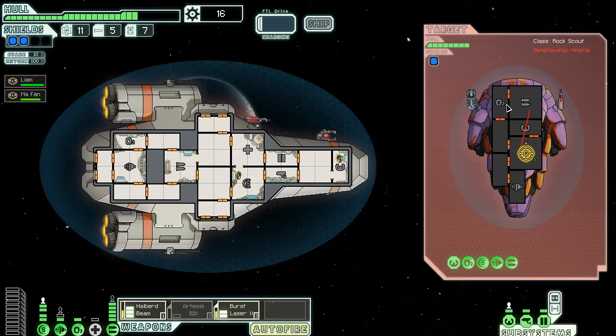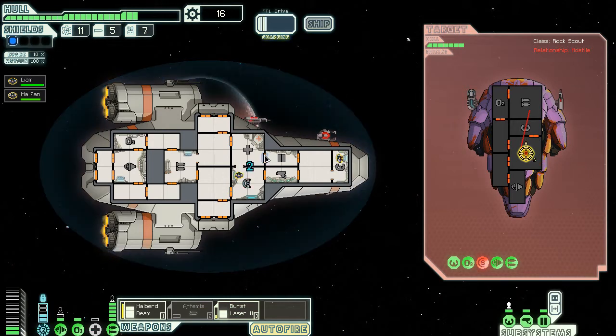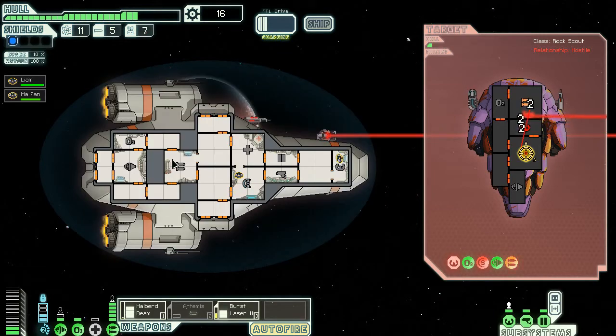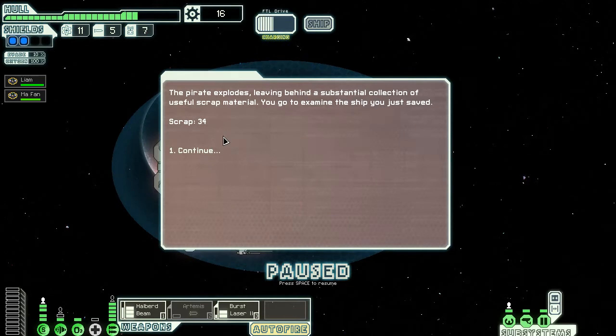That's cool, as long as their weapons don't charge at all ever. Why does it take so long for weapons to charge? Go away! Resist? What does that mean — they resisted the attack? These halberd beam things take forever. Hey! Four fuel, drone parts, scrap. We will murder all of your friends and children. Die please. Kill them now, right now. Die! Yes!